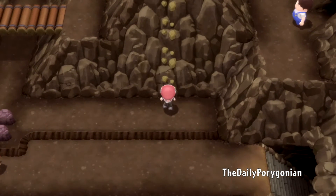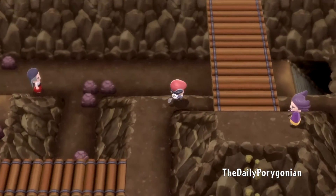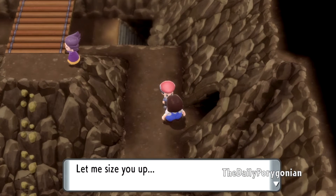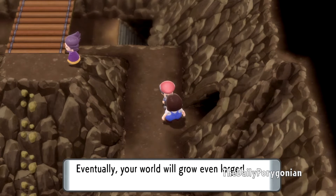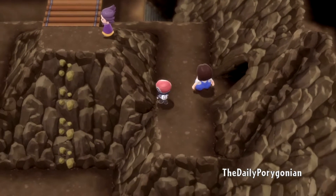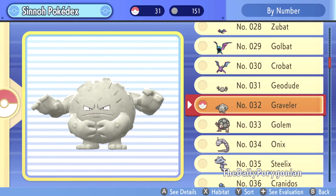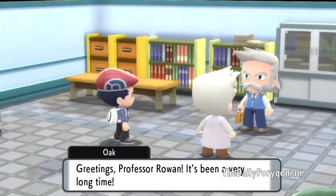We have to get through Mount Coronet to Route 224, but it seems we're getting blockaded. The NPC says our world will grow even larger, which I guess means we need to unlock the National Pokedex first. I'll settle that and be right back. I should have done the Pokedex earlier, but now I've seen all 151. Let's quickly talk to Professor Rowan and get our National Pokedex, then we can proceed back to the Pokemon League and Route 224 to catch Shaymin.